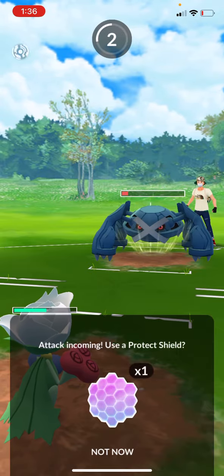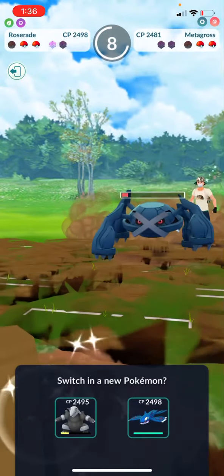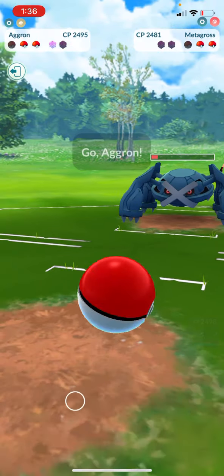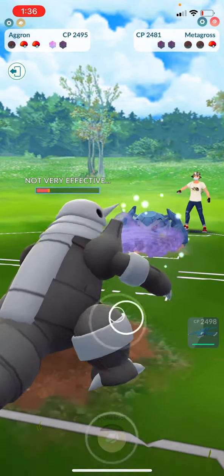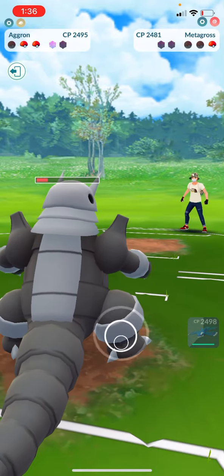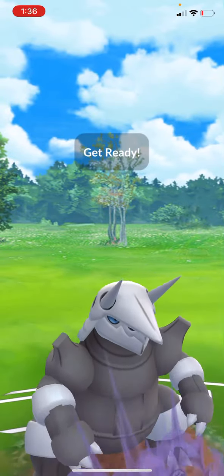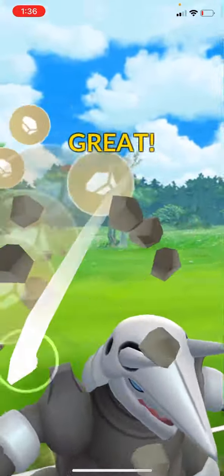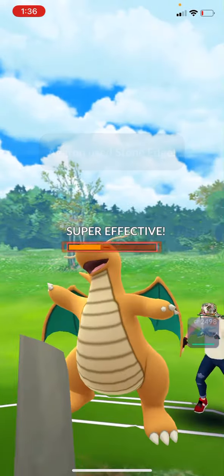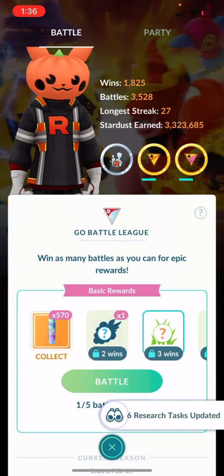We're gonna let Roserade take this — I do want to hang on to that shield a bit. Now we're gonna bring Aggron back to take down that Metagross. Stone edge — you have zero shields left! Stone edge on a Dragonite — that's a win! All right everybody, right now is your best chance to go and get a ton of candy and XL candy and get yourself a good Aggron.